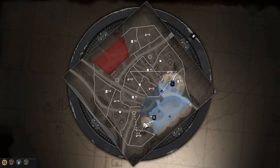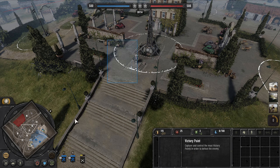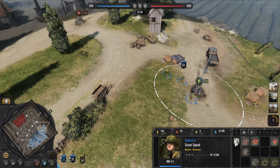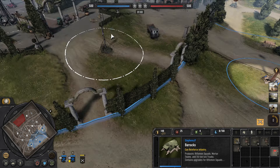Whilst holding green cover positions and forcing the DAK player to push into me. And if they don't push into me and they're holding green cover themselves, eventually the Arty Beacon will rain down some artillery on them. So we'll see how it pans out.